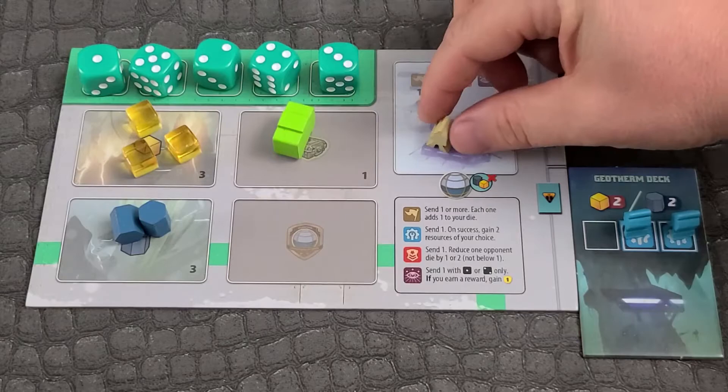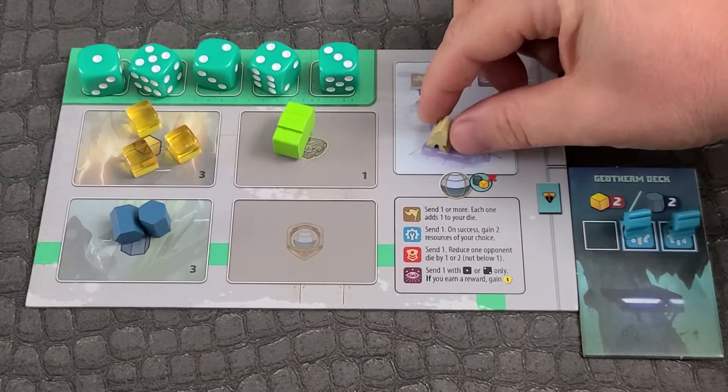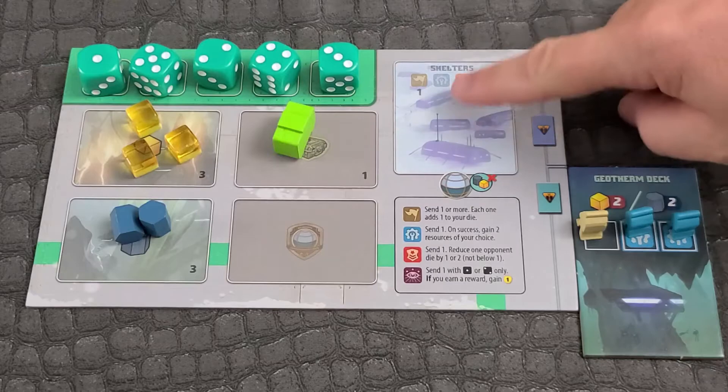The Upkeep Phase: take one move-swap of colonists. Activate fully staffed buildings. Pay one energy for each colonist in shelter and discard the rest. Refresh the game board. The player with the fewest resources starts the next round.